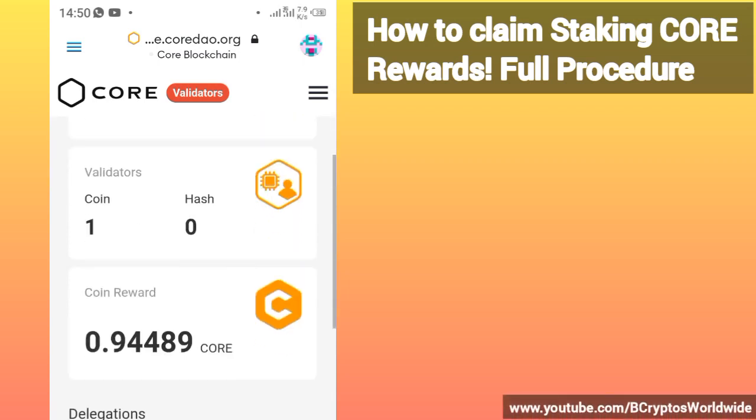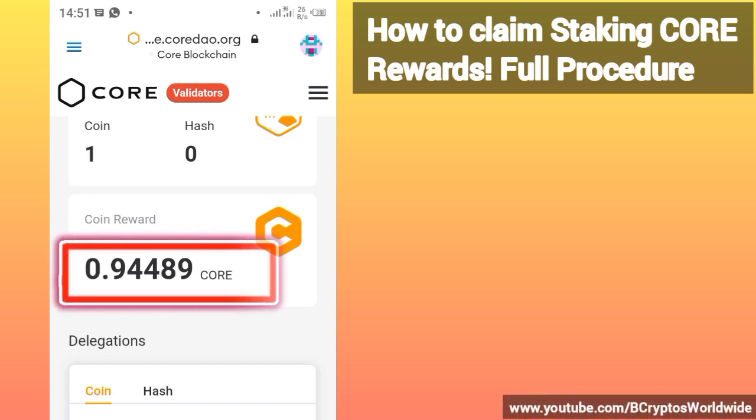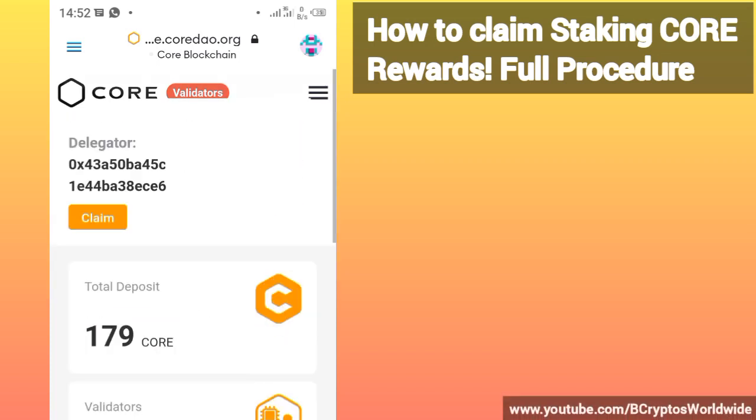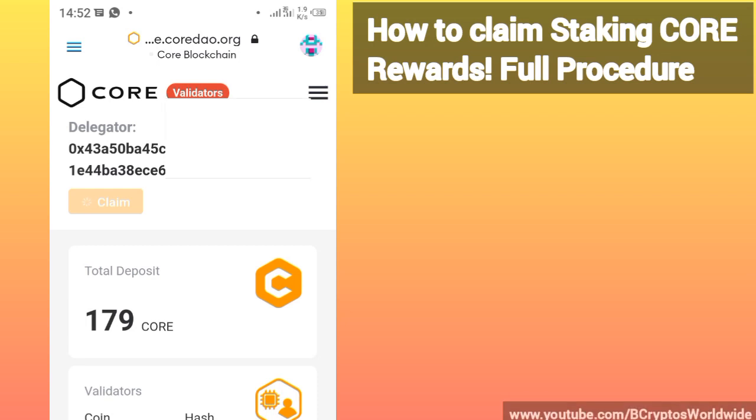On the delegating page, scroll downwards until you come to the point where it says 'Coin Reward.' You will find the amount of coins you have gained from whatever you delegated listed under coin reward. To claim, click where it says 'Claim' at the top.